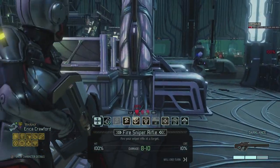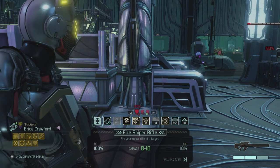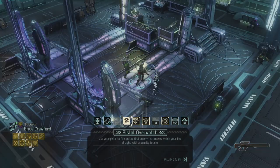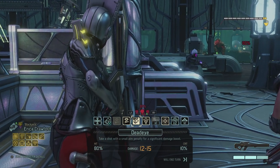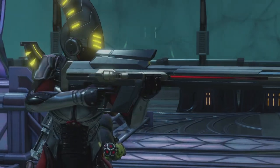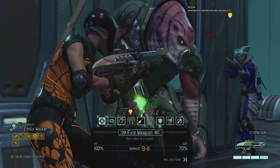Over here I see three enemies including a Chrysalid, a Muton, and the Gatekeeper — I can even spot the Gatekeeper from over here. No problem just yet. I'm gonna fire on that Muton — with Dead Eye I have an 80% chance to hit, which should kill it. There we go, lowest damage but we did hit. Then Emily goes for a shot on the Muton over here, which should kill it. There we go.